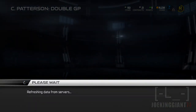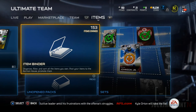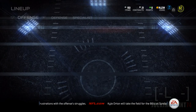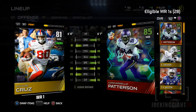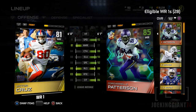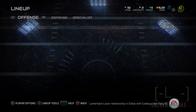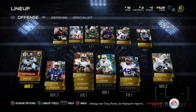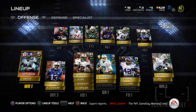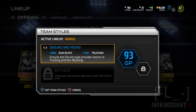Now let's go to the lineup and add Cordell Patterson. Replacing Victor Cruz - there you go. Look at Cordell Patterson with the additional card added. We now have 93 Ground and Pound. We're going to be beastly just running the ball down the field.